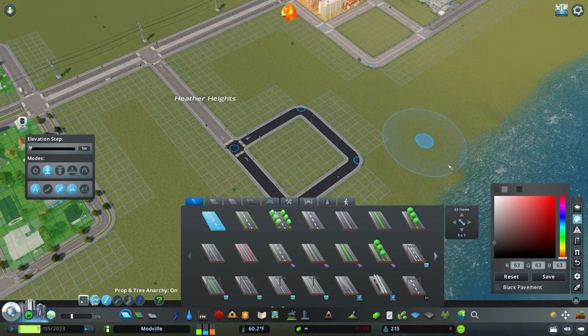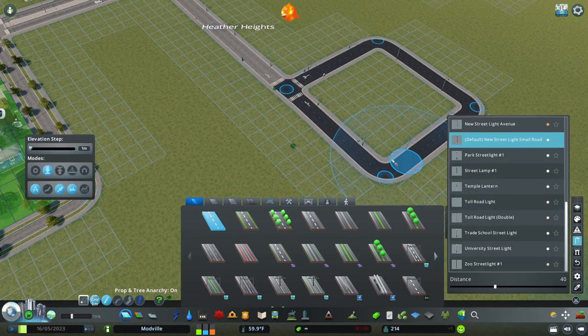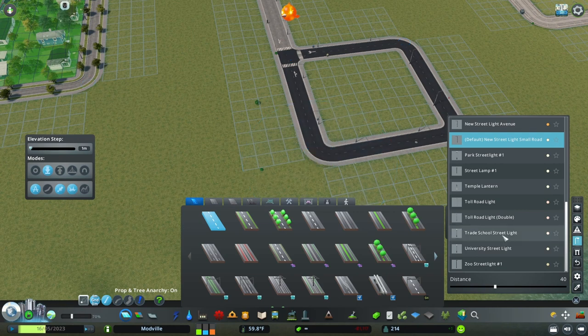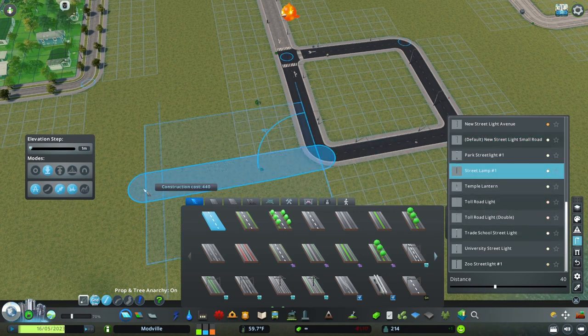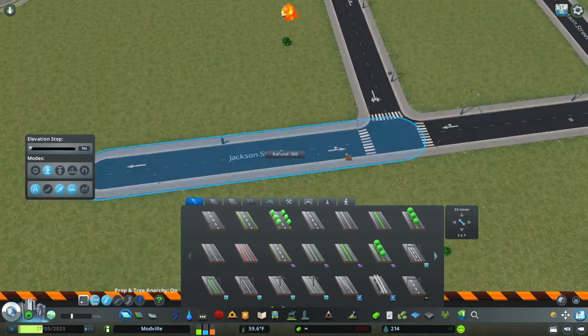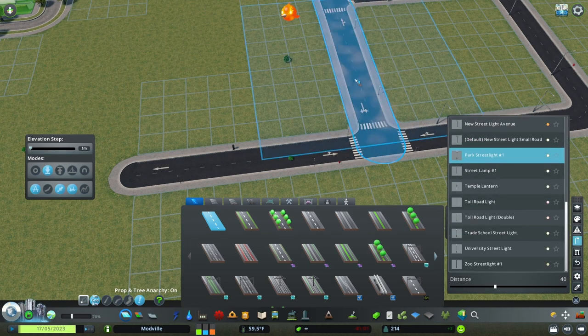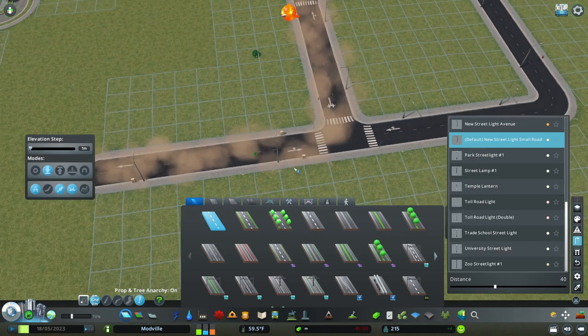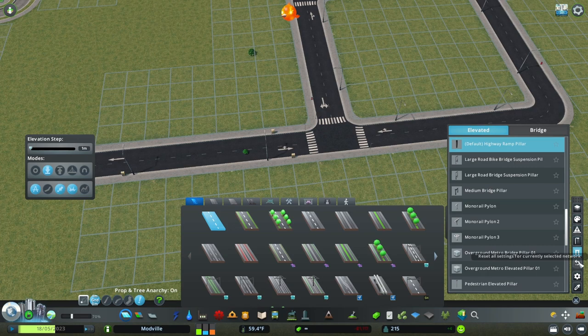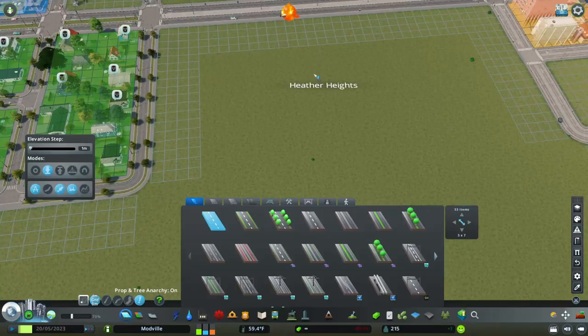Network Skins also lets you hide different props that appear on roads, change street lights on any road, and apply changes to existing roads using the upgrade button. You can swap out a default street light for a custom street lamp, and it also allows you to change pillars on bridges and reset any settings for a selected network.